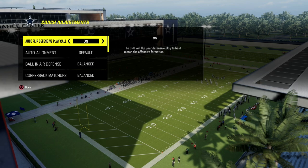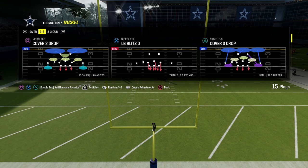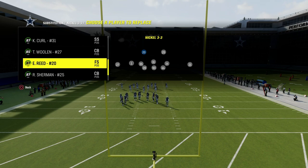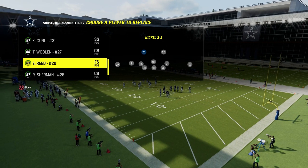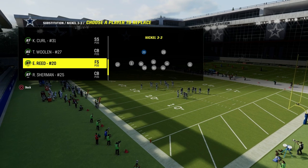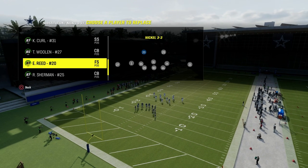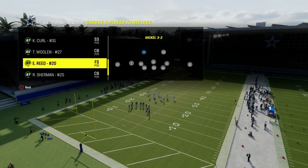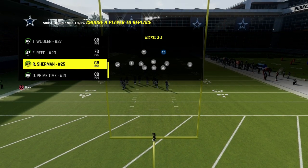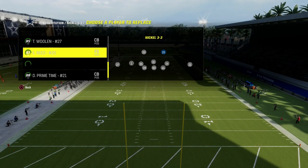How this defense works hinges on two key abilities for the entire defensive system — the same ability on two different players. Ed Reed and Richard Sherman both get deep end zone KO for 2 AP. This ability used to be terrible in Madden, but in this year's game it's a lot better. Ed Reed is going to be our free safety, and Richard Sherman is going to be our strong safety. We're getting these deep end zone knockouts at the safety position.